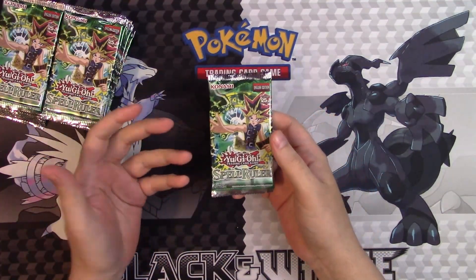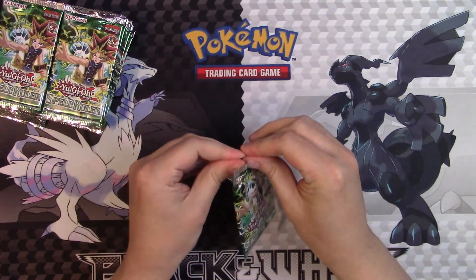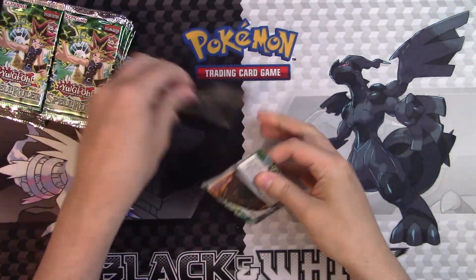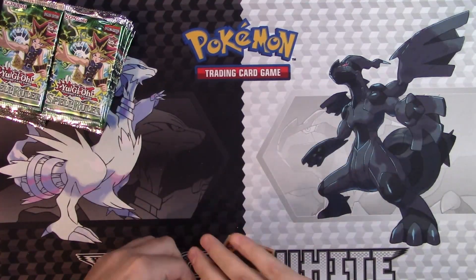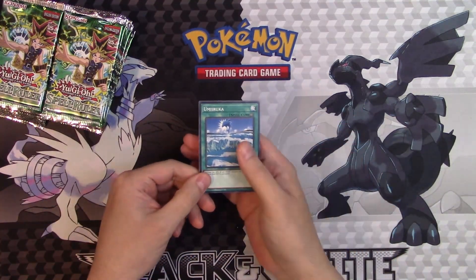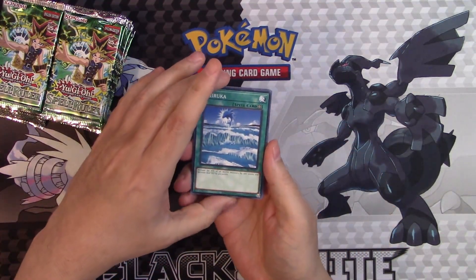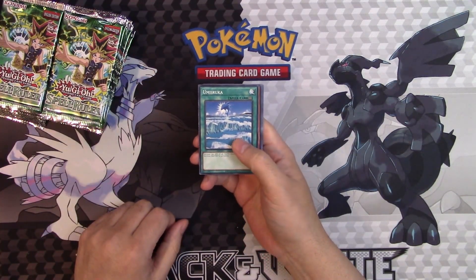Another question is: which secret rare are we going to get? Are we going to get the Blue-Eyes Toon Dragon or the Serpent Knight Dragon? Back in the day, the retail boxes would get the Serpent Knight Dragon and the hobby boxes would get the Blue-Eyes Toon. Who knows? Here we go — Umirakura.